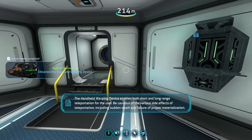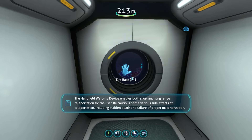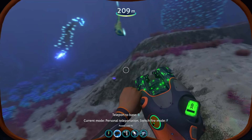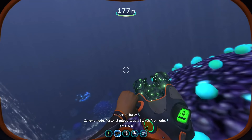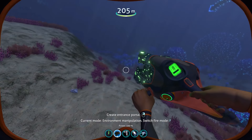Additionally, you have the handheld warping device — including sudden death. Doesn't that just sound absolutely amazing? Oh my god, look at this freaking thing. What is this, Half-Life? It's charging up. Oh boy. Whoa, that's so sick. So this is the mode for personal teleportation. Look at that — it's like the warper technology. We have environment manipulation. Oh my god, look at that — I just teleported those plants. Sorry. That's so freaking cool. That was incredible.